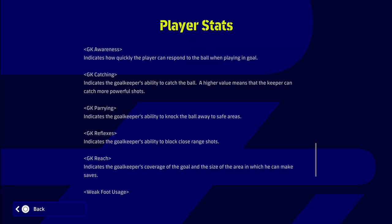When we look at the player information in the game, there are five goalkeeper stats. Goalkeeper awareness indicates how quickly the player can respond to the ball. Goalkeeper catching indicates the player's ability to catch the ball. Parrying indicates the goalkeeper's ability to knock the ball away to safe areas. Reflexes indicates the goalkeeper's ability to block close-range shots. And reach is how much of the goal area the goalkeeper can cover to make saves. From practicing and testing, I think the two most important ones are parrying and reflexes — and reflexes is the most important when training up your goalkeeper.